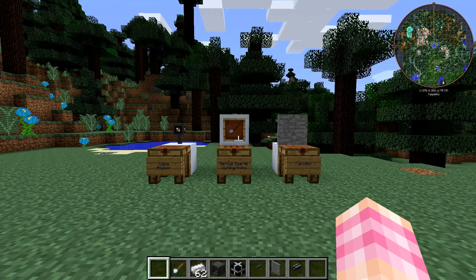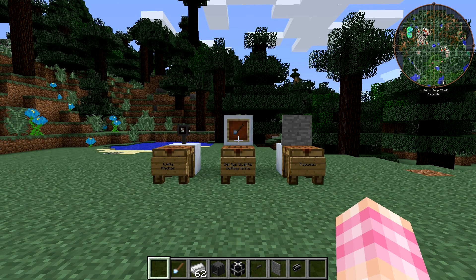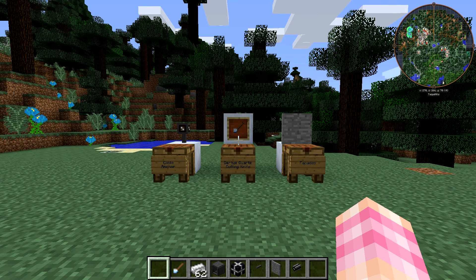Hello friends, SentinelH here, and welcome back to our Applied Energistics 2 tutorial series. We're winding down and covering the last couple of odds and ends. In this episode we're going to take a look at the quartz cutting knife, cable anchors, facades, and inscriber nameplates.